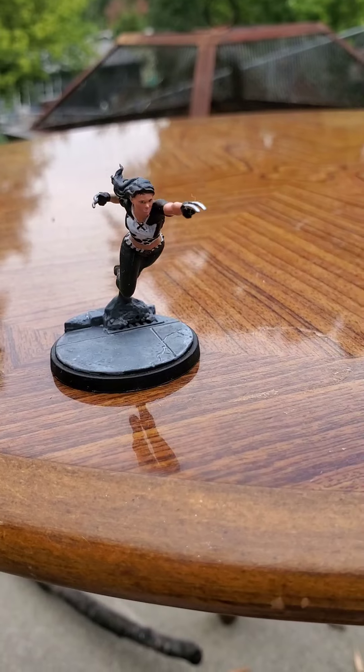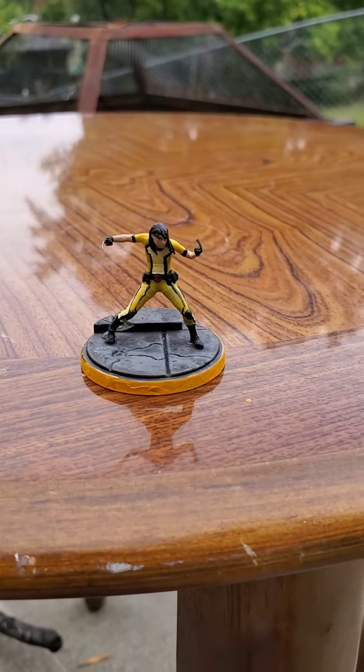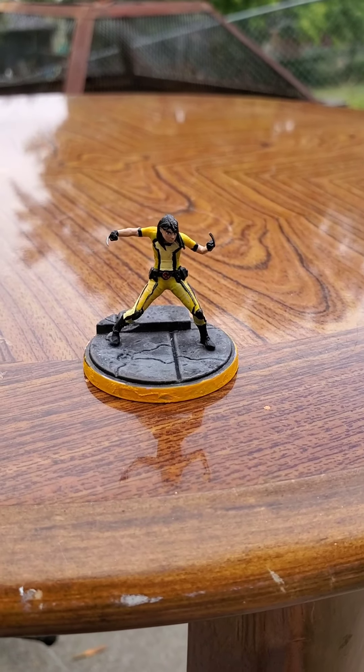We've got CP71, which is X-23 and Honey Badger — two characters I really don't know much about. Besides the movie Logan, that's all I really know about X-23. I don't know who Honey Badger is, but she looks kind of lame.